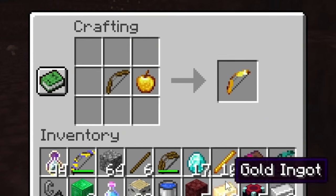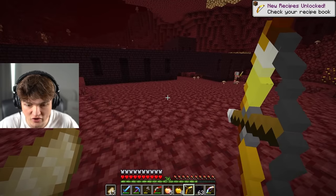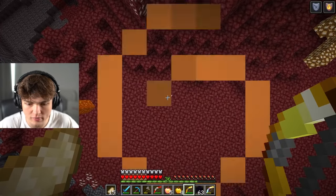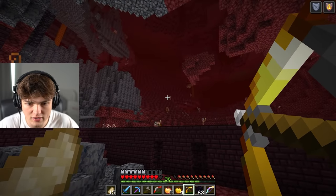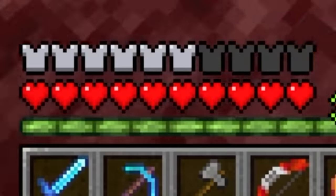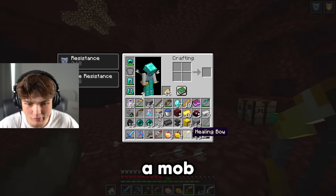One of which is the golden apple bow, which is a healing bow. I don't really know how that works. If I shoot — okay, I can't really tell if it heals me. What if I shoot myself? We lost a heart. Maybe I have to shoot a mob. Let's watch it hit this guy. Boom — it healed me! Okay, so the healing bow heals you when you shoot a mob. That's good to know.